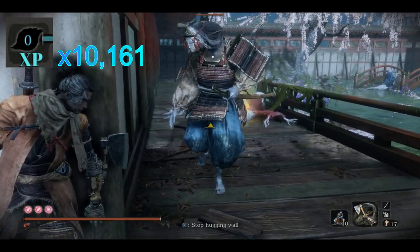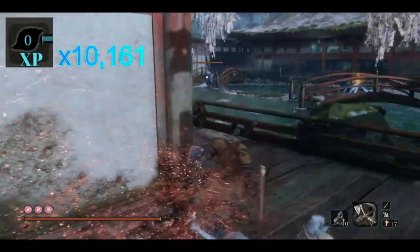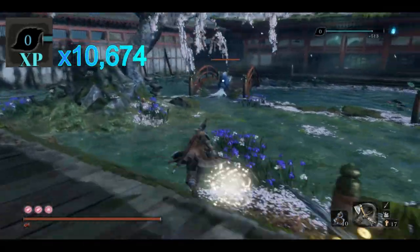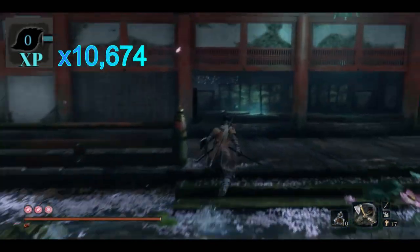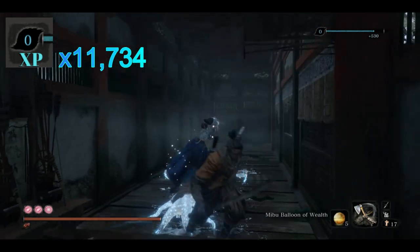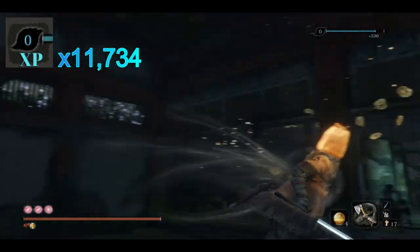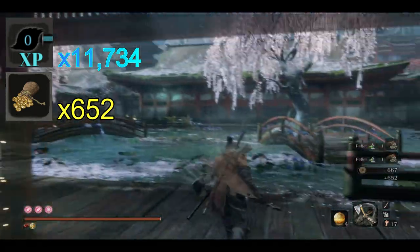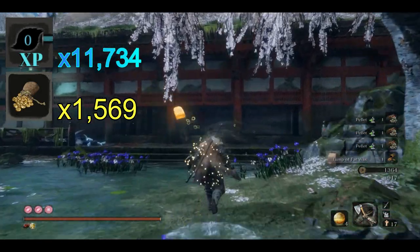There is some slight variation here — sometimes these samurai behave differently, but typically you can separate them and kill them very easily, even if you don't get those free assassinations. Take out the second-to-last squid boy, and finally the last squid boy, then go ahead and pop your Maiku Balloon of Wealth. We're just going to run back through the zone from one corner to the other, treating it like a square, then go to the far corner and run back to the start to reset.